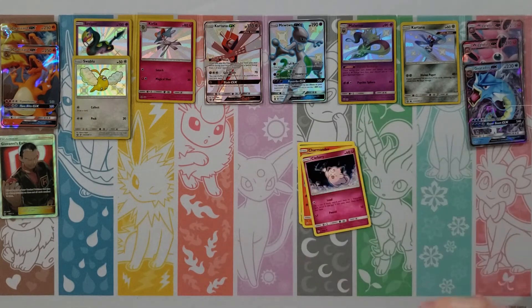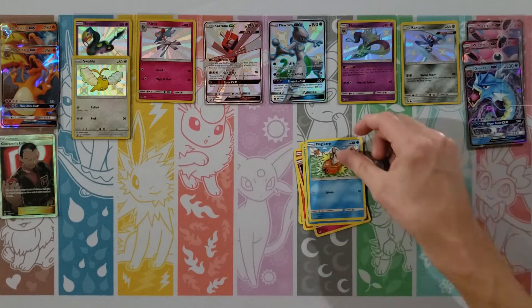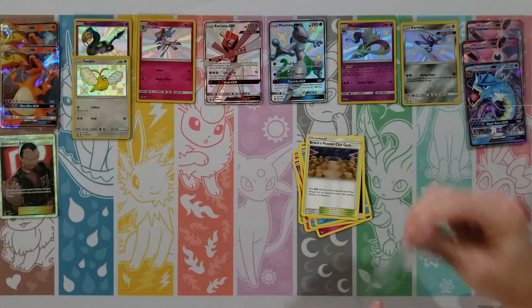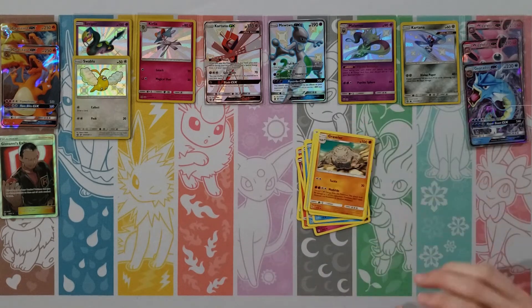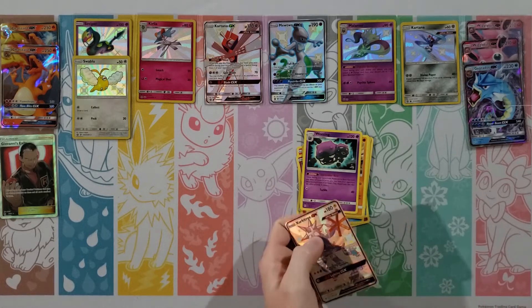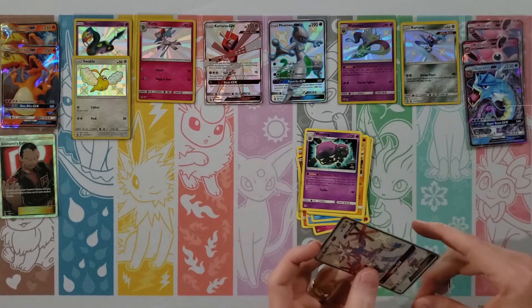Clefairy, Koffing, Voltorb, Cubone, Geodude, Water Energy, Misty's Gem, Magmar, Charmeleon — your rare is another Zapdos — and you finally get one of the Energies as a Reverse. I'm going to go on to a Mewtwo pack.